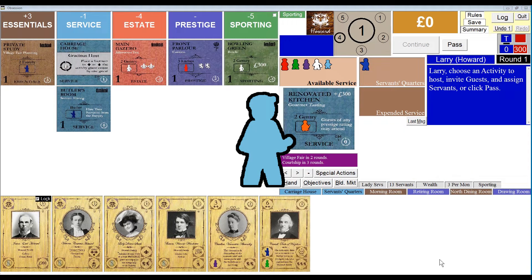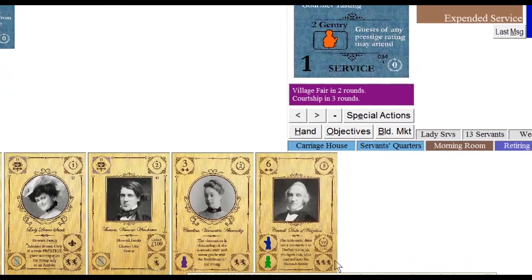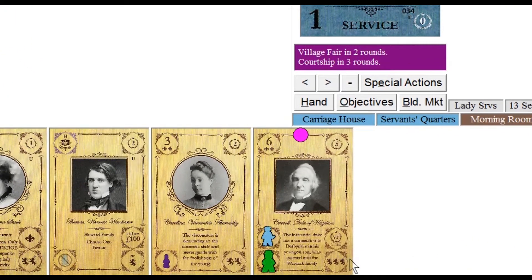Next, let's examine the light blue hall boy. The hall boy, a young, somewhat unskilled servant, is never placed on an activity tile. Instead, he can be placed onto one of your invited guests for one of two purposes. He may stand in for the butler when the butler is the mandatory servant for a guest, even if the butler is available. There are only two cards in the game that require that a butler be in attendance, so this ability of the hall boy may not be as valuable as it seems on the surface, unless you happen to have one or both of those guest cards in your hand.